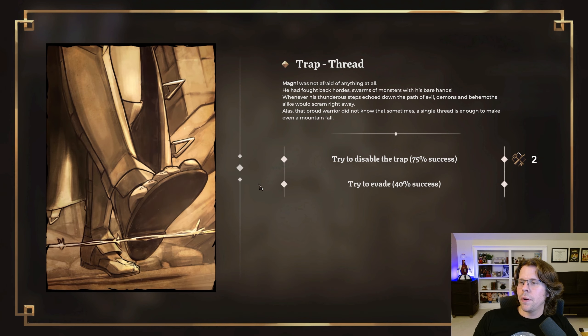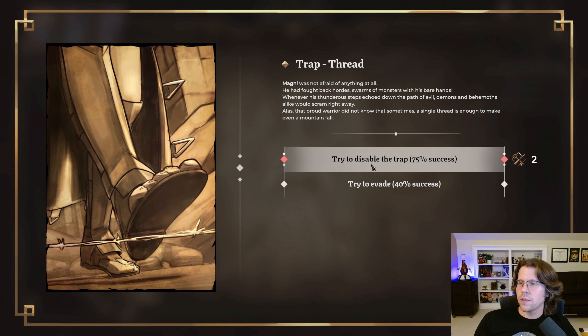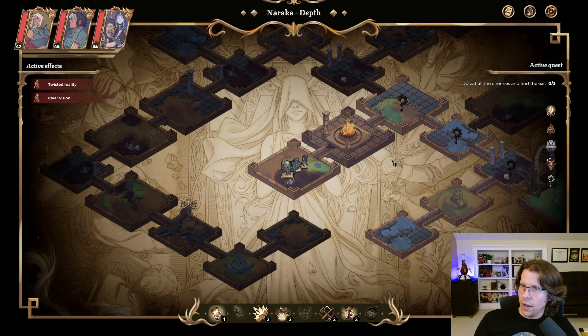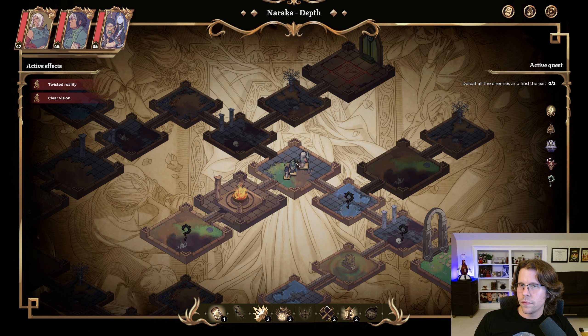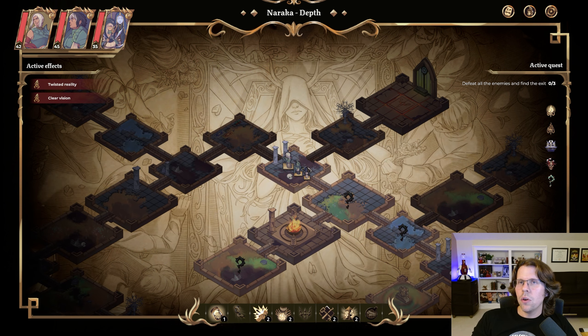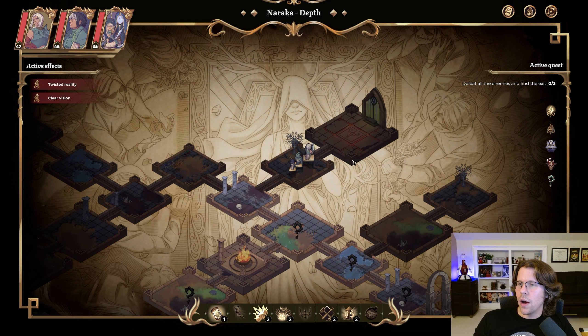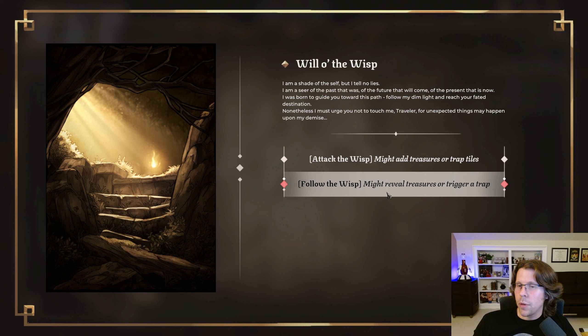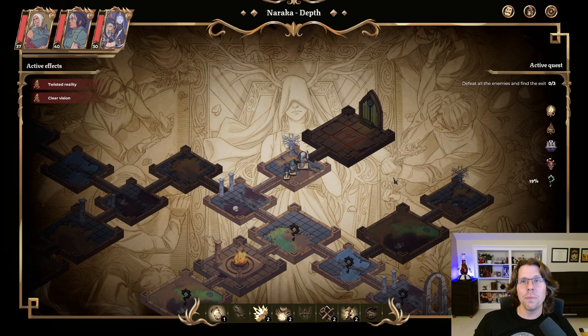Another trap. I can just try to evade it — that's only 40% success — or there's a 75% chance of success if I use one of these items. Since I'm full health, I'm going to take the risk. We evaded the trap. One thing I hope future development might add is maybe a little dice roll or some sort of more cinematic version of seeing what my luck held. Then there's a Will o' the Wisp — I can attack it or follow. It might reveal treasure or trigger a trap. Let's go for it. The party loses 5 HP. That was not treasure.